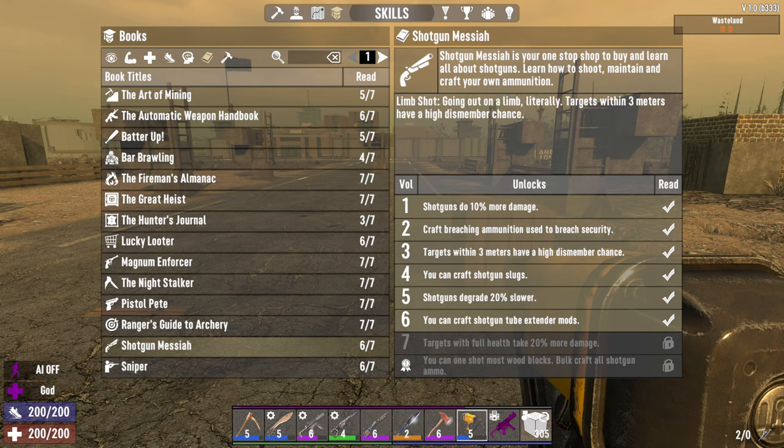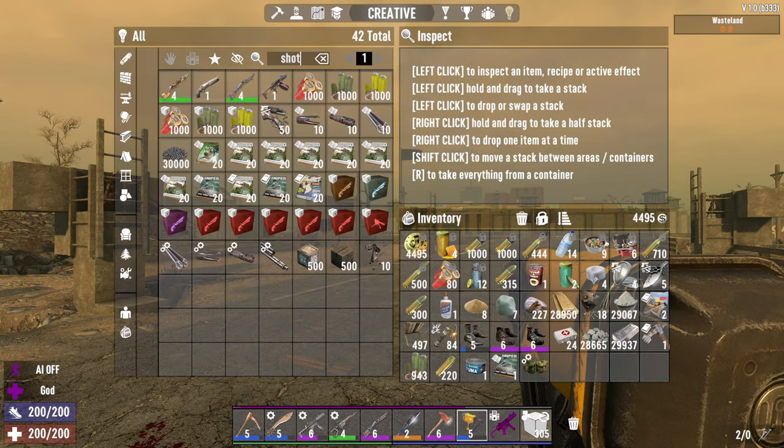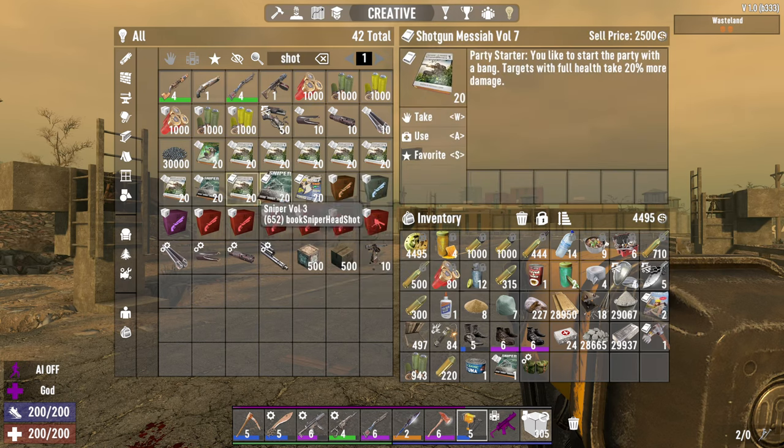Shotgun 10%, breaching ammo, high dismember chance, shotgun slugs degrade 20% slower, tube extender, full health take 20% more damage, and one shot most wood blocks - all craft, all shotgun ammo. Which one is it? That's Sniper. This one, right? Volume 7. 1, 2, 3, 3, 5, 6. Okay there's 4, 5, 6, 7. So that was everything.